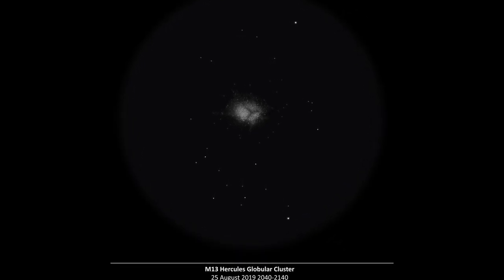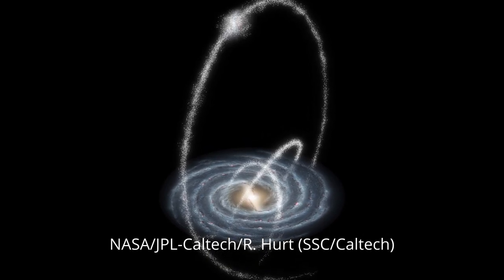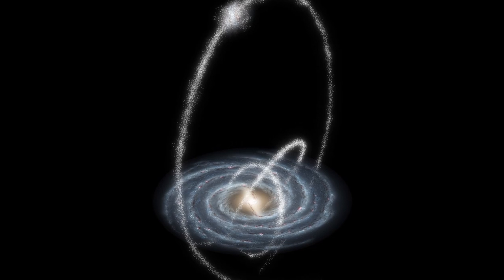G1 is the brightest globular orbiting the Andromeda galaxy. There are a few scientific papers suggesting it may be the core of a galaxy that was long ago devoured in a collision with Andromeda. So regardless of whether it's a globular or the remnants of a long-since-devoured galaxy, we're going to try and find this dense ball of stars in the eyepiece.